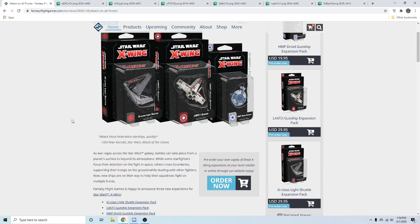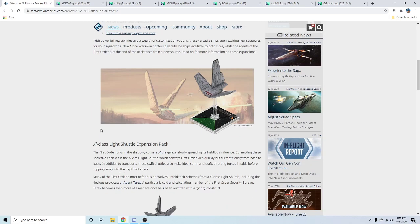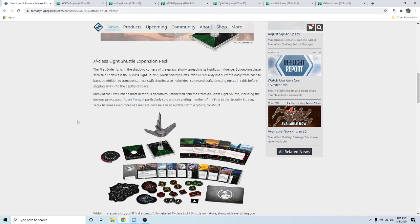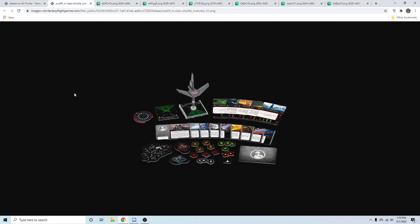We're talking about the X-Wing live stream reveals. Right now I'm looking at the shuttle — the Zeta-class light shuttle. What surprised me the most is the stat line: two red, two green, with seven health. That stat line doesn't really exist, and it's not a terribly remarkable one for a crew carrier, for a designated support crew carrier.